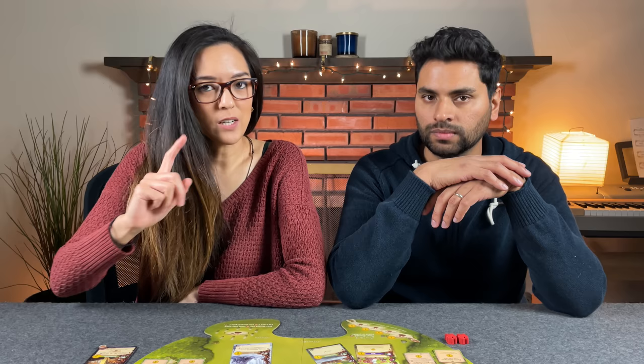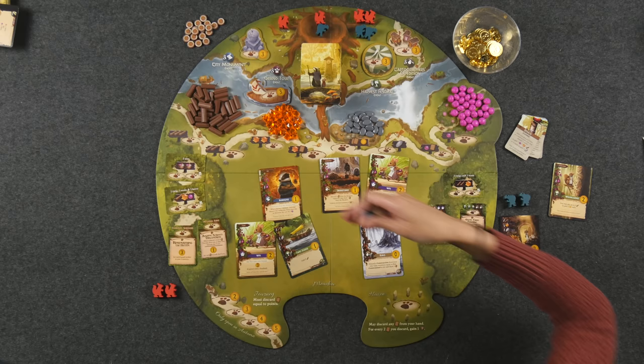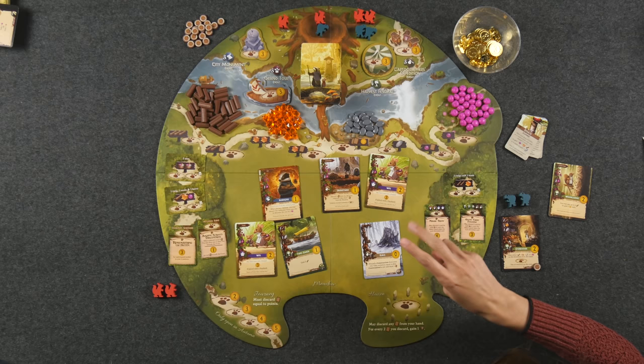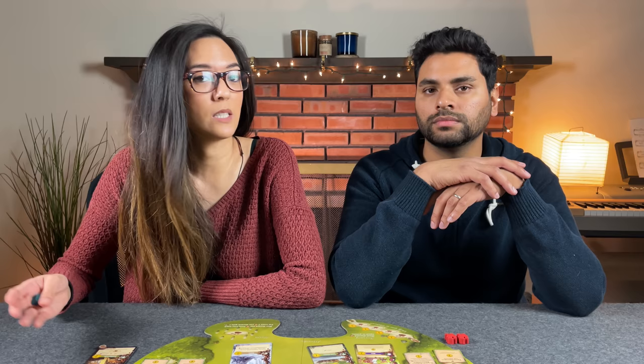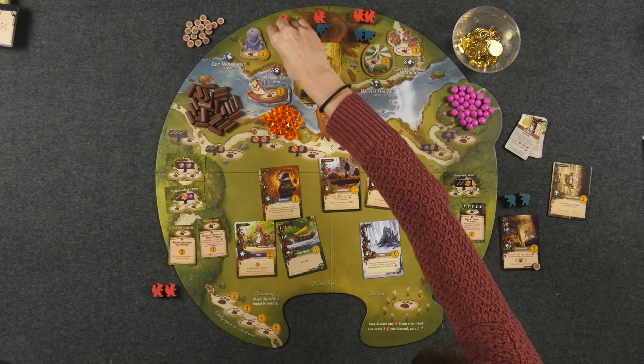Once you've decided to pass, you collect all your workers and move on to the next season. What you do depends on which season you're entering. Moving into spring, you take your first additional worker and produce on all your production cards. Moving into summer, you take your next worker but don't produce — you draw two cards from the meadow instead. Moving into autumn, you gain your last two workers and produce again, and that's your final round. It's important to note that players can be in different seasons from their opponents — you can end the game at different times. Whoever has the most points at the end wins.